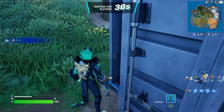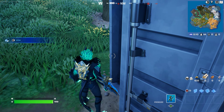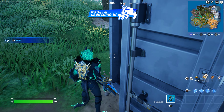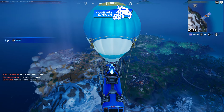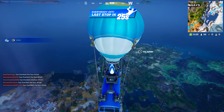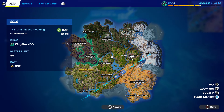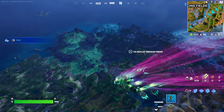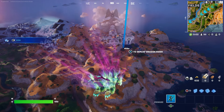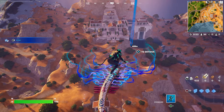Press down on the d-pad. Now we're going to go to Olympus, jump out of the battle bus, and open the glider. Then we're going to open at least two chests — it's very important that you do that.